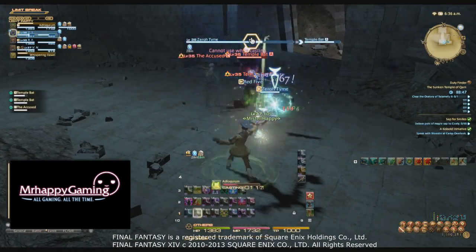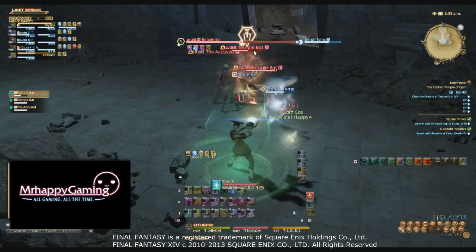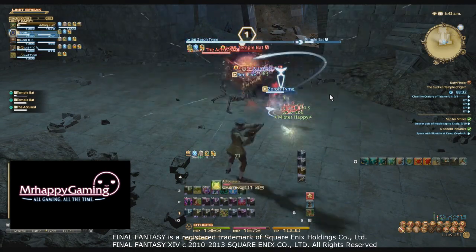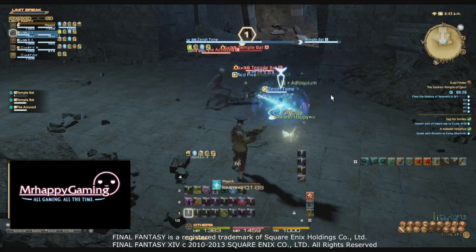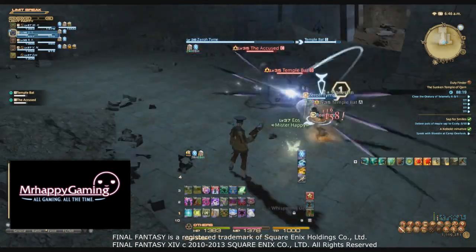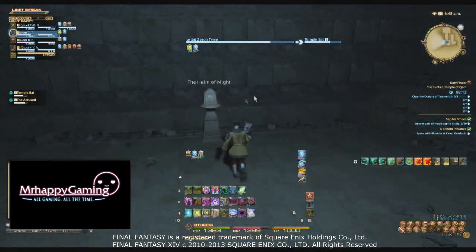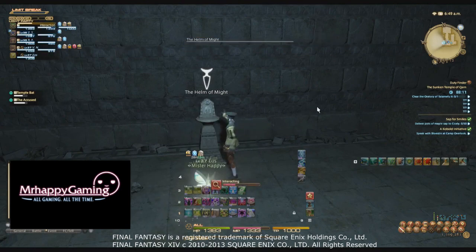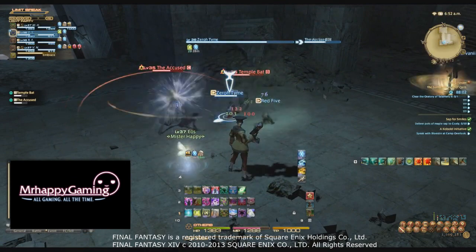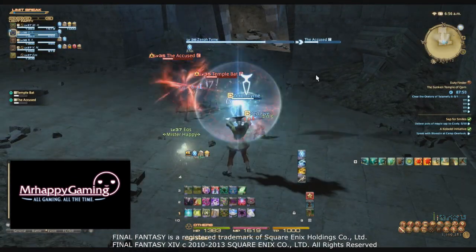We skipped the first set of trash mobs in the dungeon, which was guarding a pedestal. That pedestal is not really important unless you've never been here before or you're not watching this guide. It just gives you a hint to a puzzle later that I'm going to go over anyway. Our tank realized that and skipped the trash mob protecting it. When you go through the dungeon, you're going to find four temple relics. The first one is the Helm of Might, which will be important for some of the dungeon puzzles later.